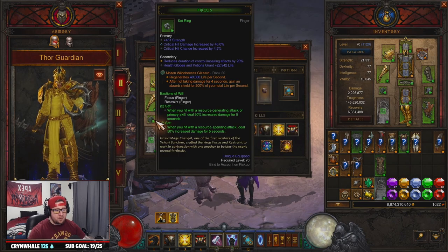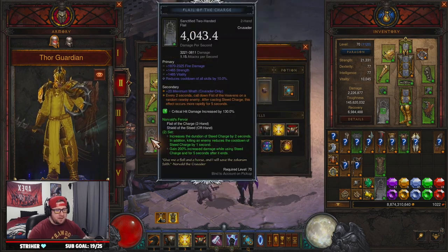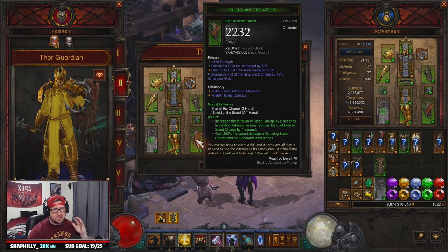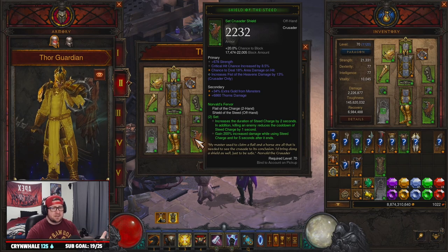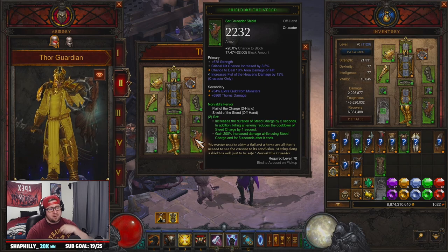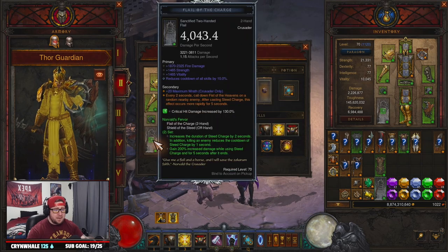Our amulet and rings didn't change — we went with Squirt's Necklace along with Focus and Restraint for more damage. In our weapon and off-hand slots we have the Norvald's Fervor set, which handles our Steed Charge — that's why we can constantly Steed Charge around the map non-stop. You get 200% increased damage while on Steed Charge and for five seconds after you stop, so all the auto-casts and manual casts get the increased damage.